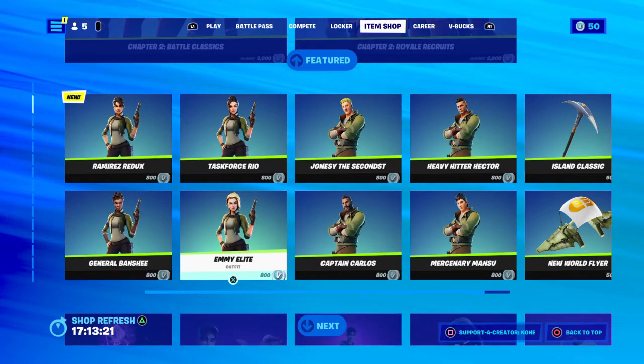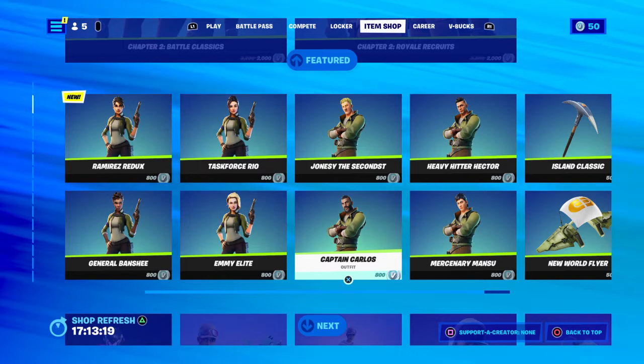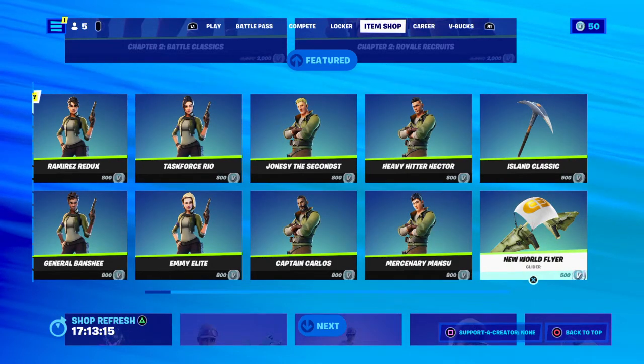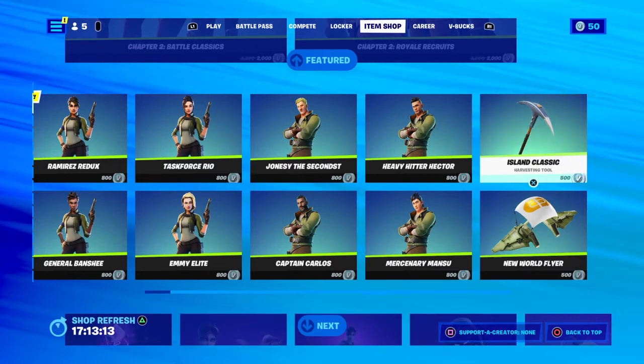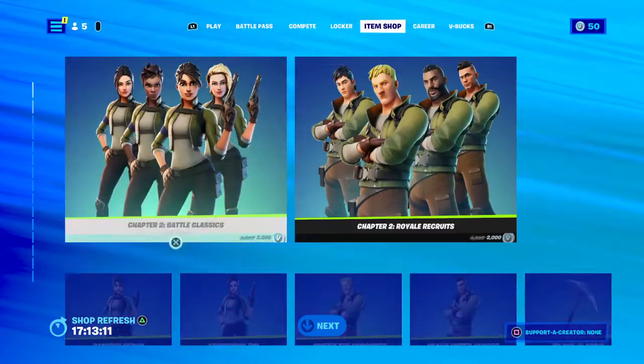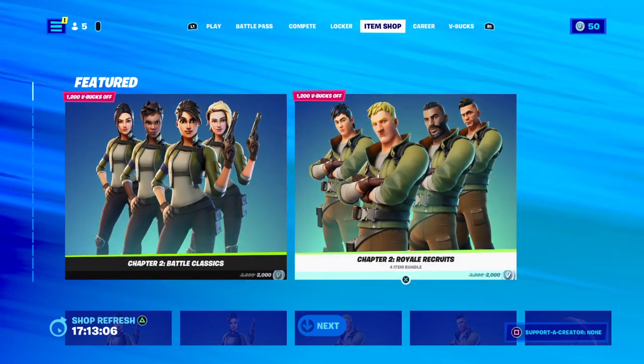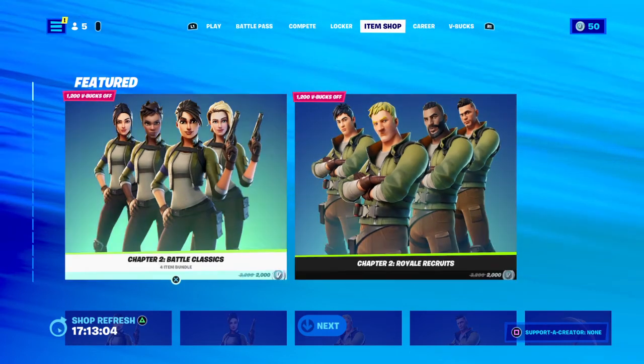You've got General Banshee, Emily Elite, Captain Carlos, Mercenary Masseuse, and the New World Flyer for 500 V-Bucks. Or you can get all four for 2000 V-Bucks — all the dudes for a flat 2000 V-Bucks.